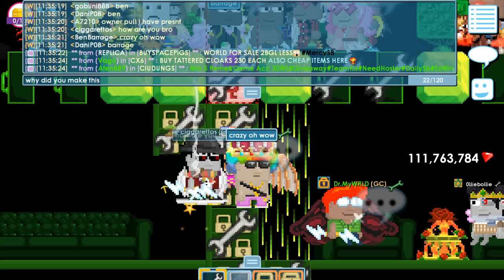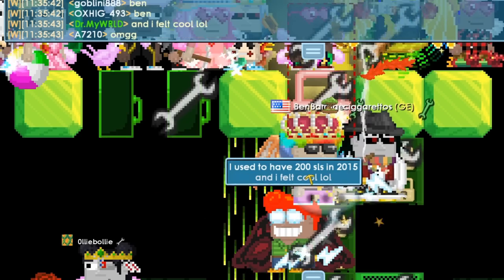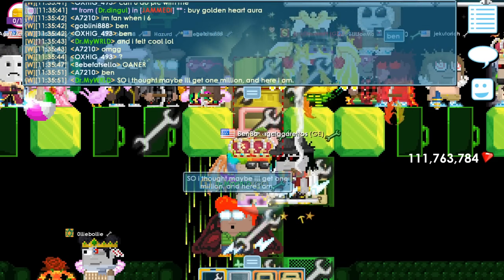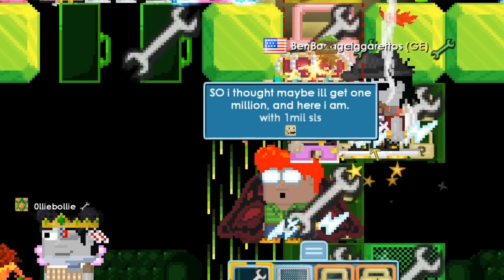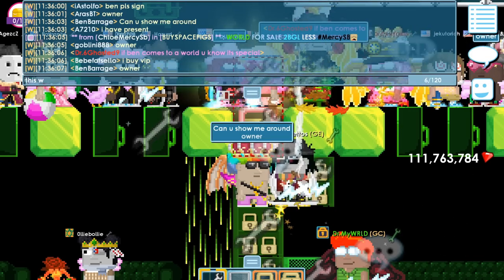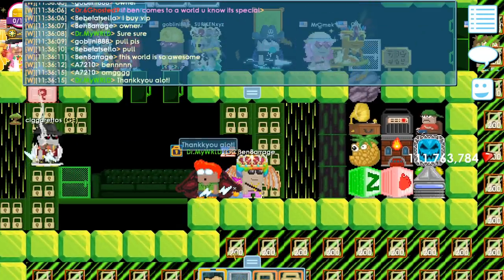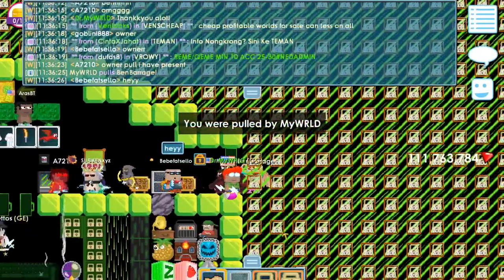Why did you make this world? Hello everyone. I used to have 200 small locks in 2015, and I felt cold. So I thought maybe I'll get 1 million, and here I am with 1 million small locks. Can you show me around? The owner is gonna show us around, guys. You guys have got to come here. This world is super special — it's got 1 million small locks.